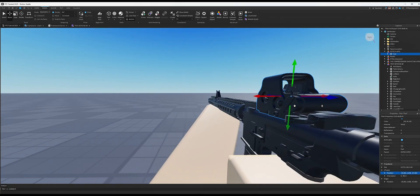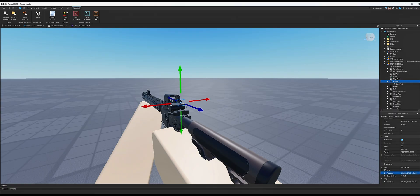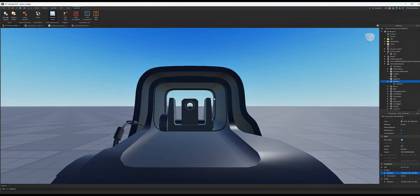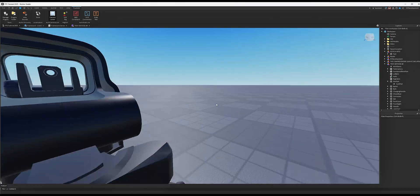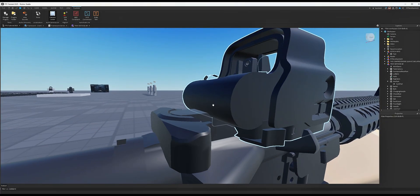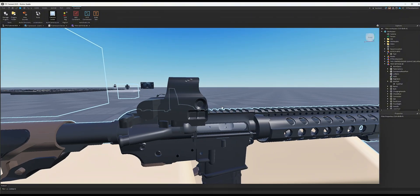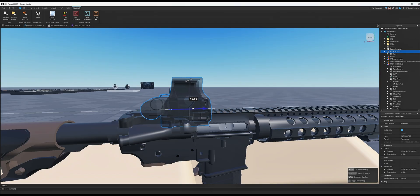To test the alignment, click on the Aim part and use the Camera Locker plugin to see what it will look like. I think this is actually perfect alignment. I do notice it's slightly on the charging handle though, so I'll just move it slightly forward.